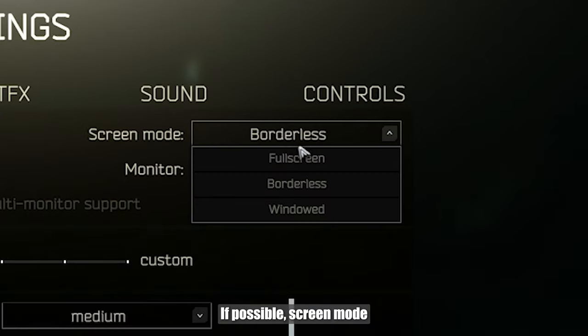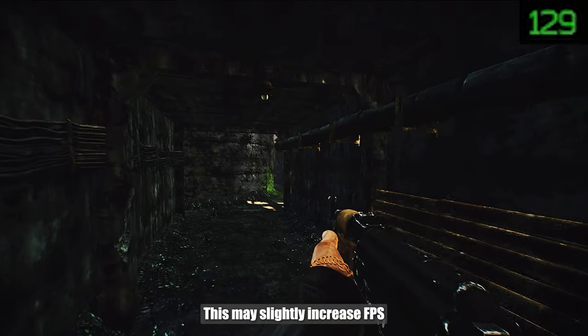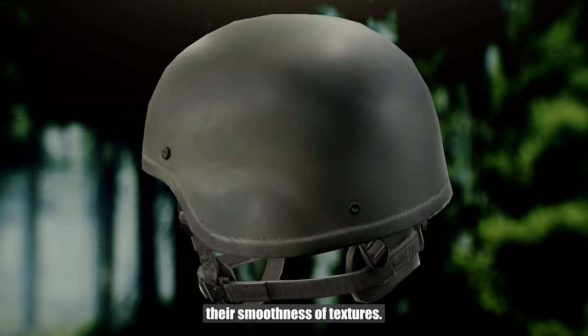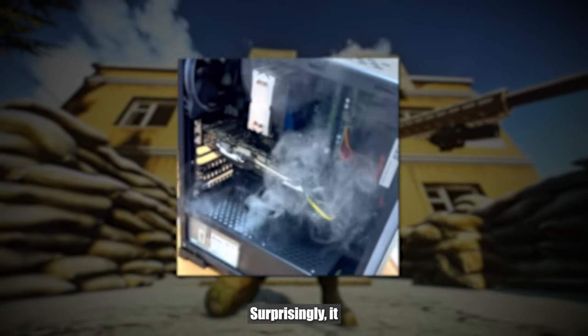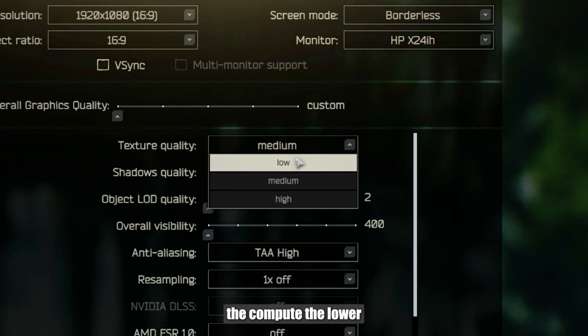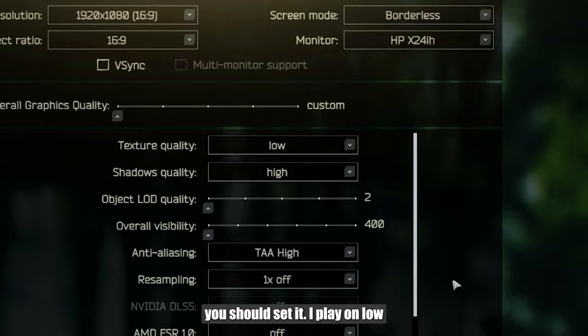If possible, set screen mode to full screen — this may slightly increase FPS. Texture quality affects the smoothness of textures and surprisingly it greatly affects your computer's load. Therefore, the weaker the computer, the lower you should set it. I play on low.